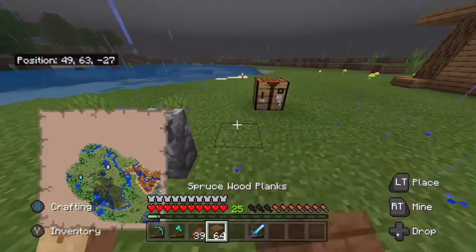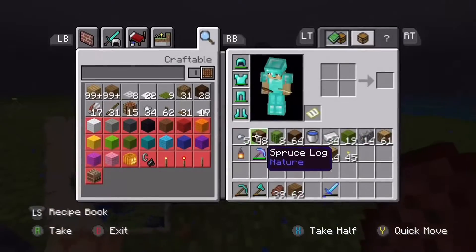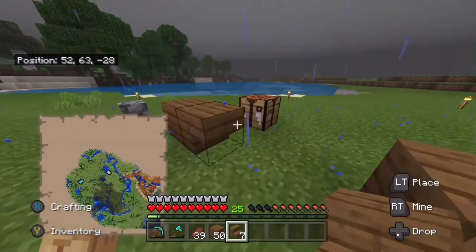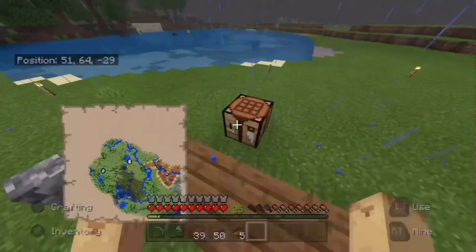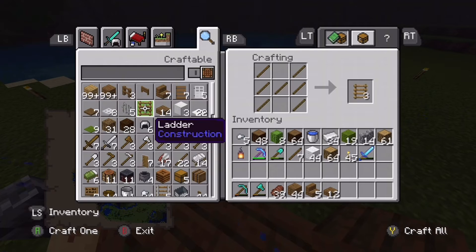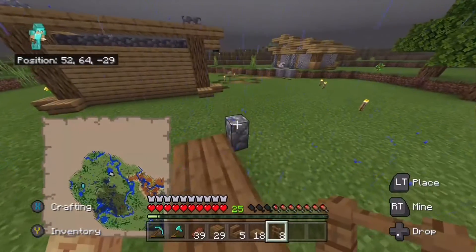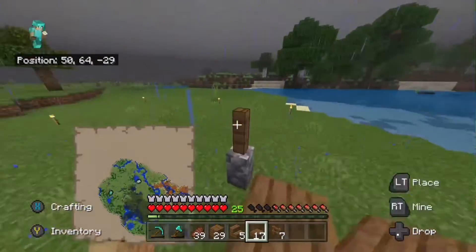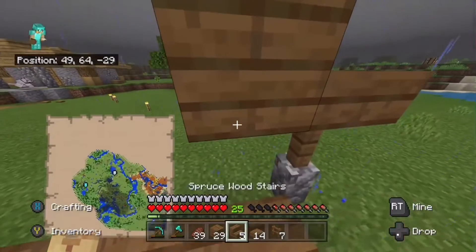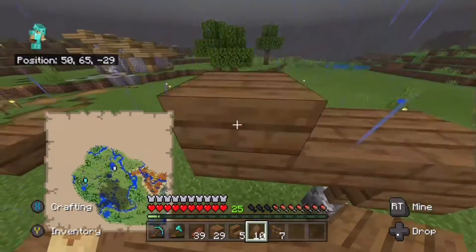It's basically just a very simple build. I messed it up already - I say it's simple and I already messed up the pattern. Let's start again. We need stairs all the way along here, so this will be the counter. And then we'll get a bunch of slabs to hold up the roof. I think the first items in this shop will be Bones and Arrows.